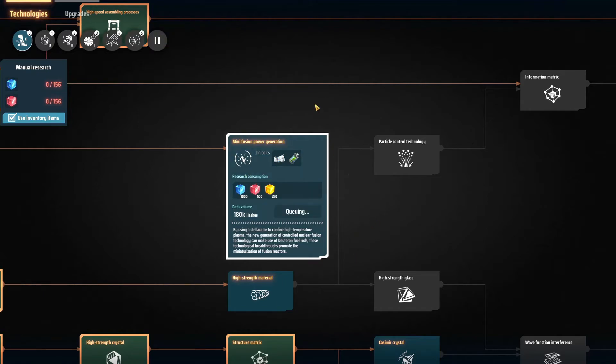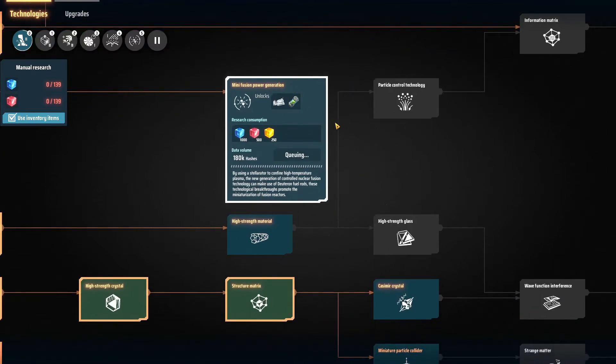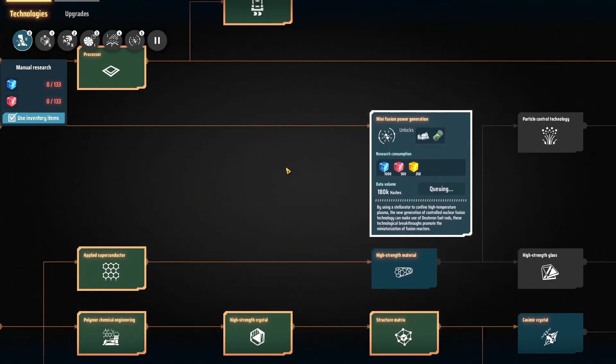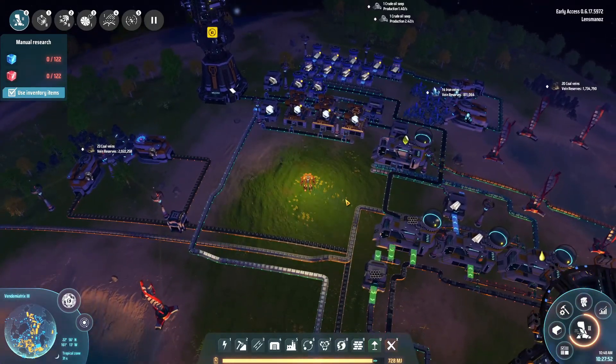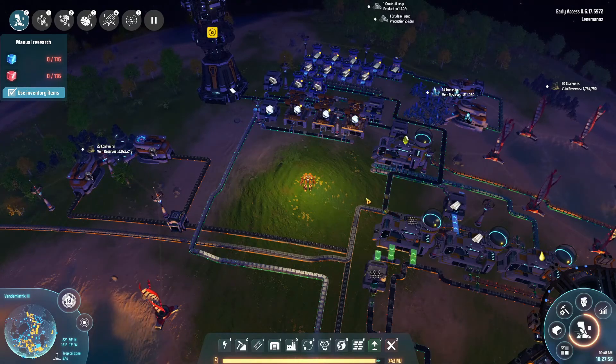I'm going to queue this one up and we're going to do some power generation stuff. I'm just going to let the game run so we can build up some things, or go and get some more titanium from the other planet and bring it back. And yeah, we're working towards power generation because we don't have enough. Anyway, until next time — thank you all for watching, comments down below, hope you enjoyed it and I will see you next time. Bye now.